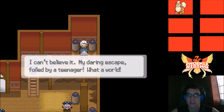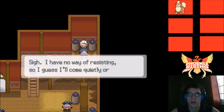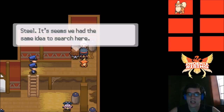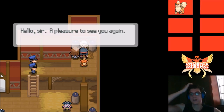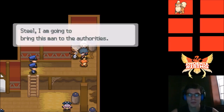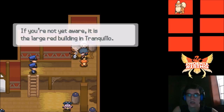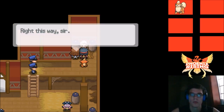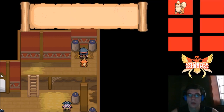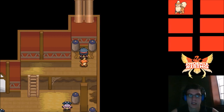He says: 'I can't believe it — my daring escape foiled by a teenager. What a world. I've never been much of a trainer, but this is still really embarrassing. I have no way of resisting so I'll come quietly.' Professor Lotus arrives and says she had the same idea to search here, and is very impressed. She'll bring him to the authorities and asks to meet us at the Pokémon Center. Quest complete — Trad Farm officially explored.